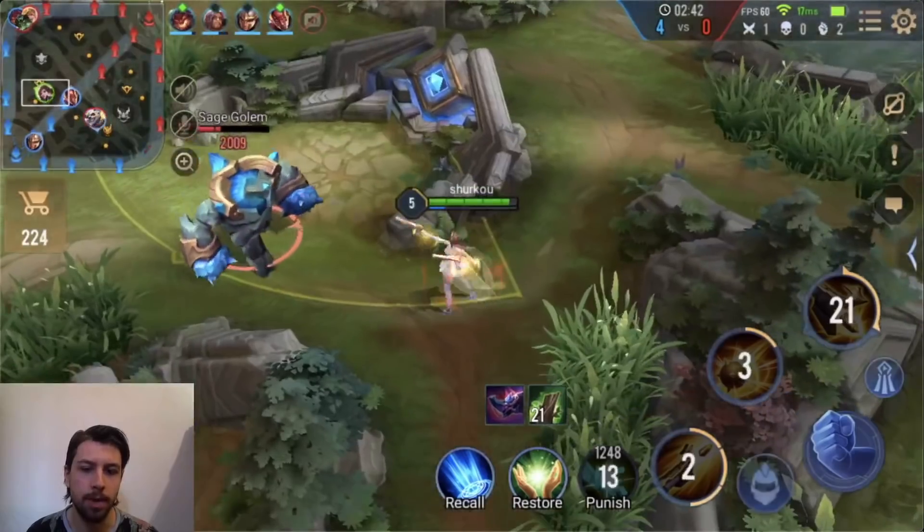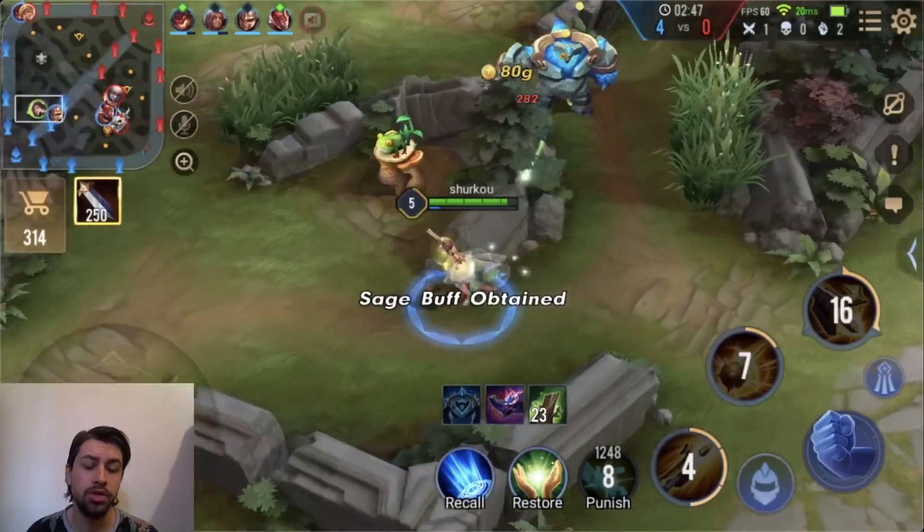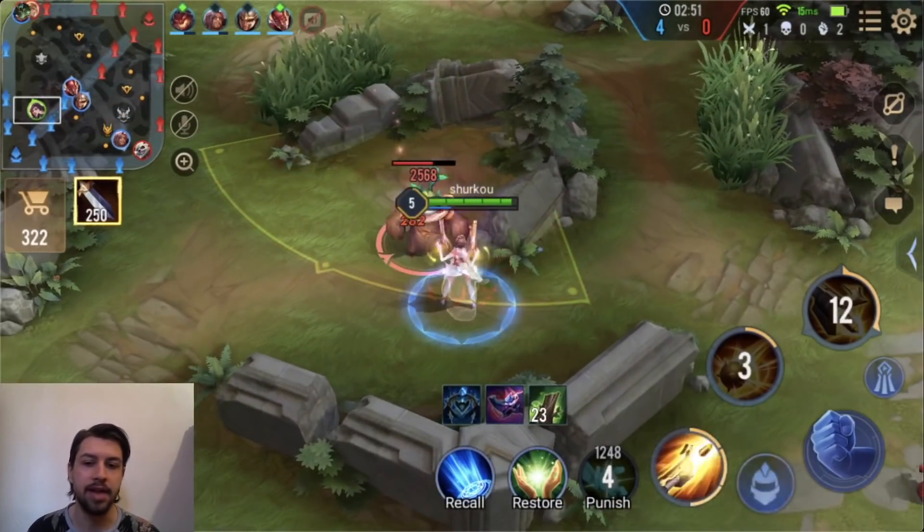You won't get one-shot by the annoying assassins because this is 800 health in the late game, which is insane. And we already have 23 stacks — it stacks really fast as a jungler.